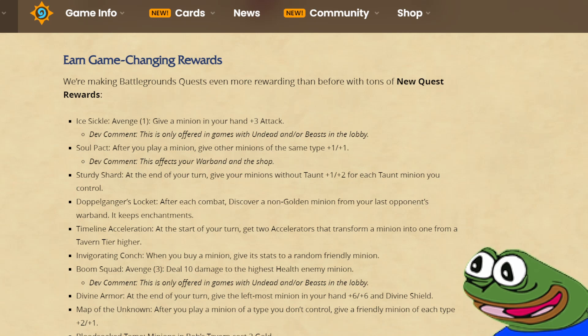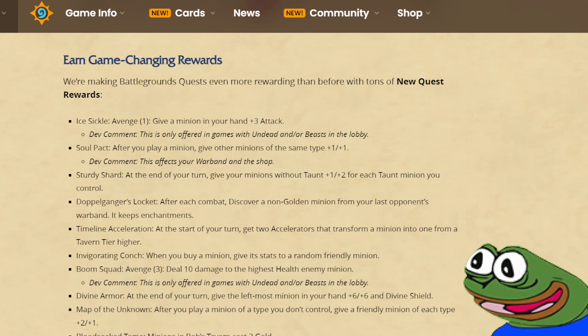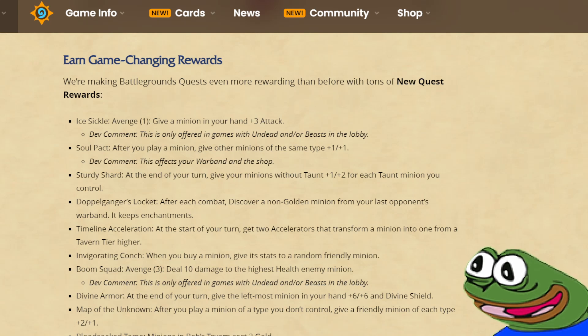Map the Unknown: after you play a minion of a type you don't control, give a friendly minion of each type plus 2 plus 1 — so this is a menagerie quest. At some point during the first Buddy meta, the Queen Togwaggle Buddy basically had this effect, and people would just stay on tier 1 and keep cycling Selemental to buff the other tribes on the board. Are we going to have that again? Maybe — because you need to be on tier 1 on turn 4 when you get your quest, which is usually not what you want to do, but maybe some people will go out of their way and forcefully stay on tier 1 just to try and get this quest.